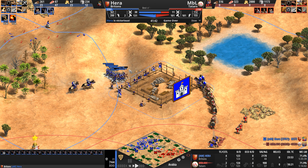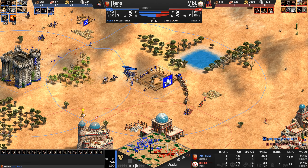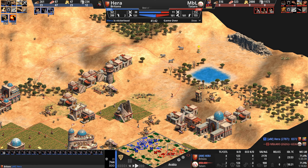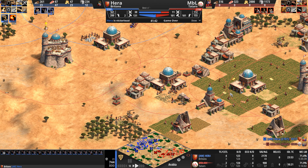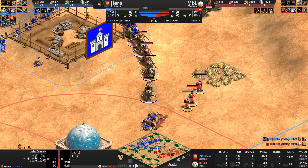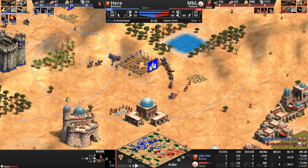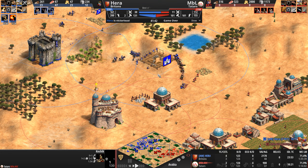What a fun game. The Britons aren't exactly known for their speed, but Hera is using them quite well. Conscription is 40 seconds away, Blast Furnace also starting. 21 light cavalry on the way to support and provide a meat shield for 23 arbalests. Our Tatar — usually the civ that does the raiding — now looks at how open MBL's base is. If he loses his army, his base is completely exposed. One Keshik at one HP.